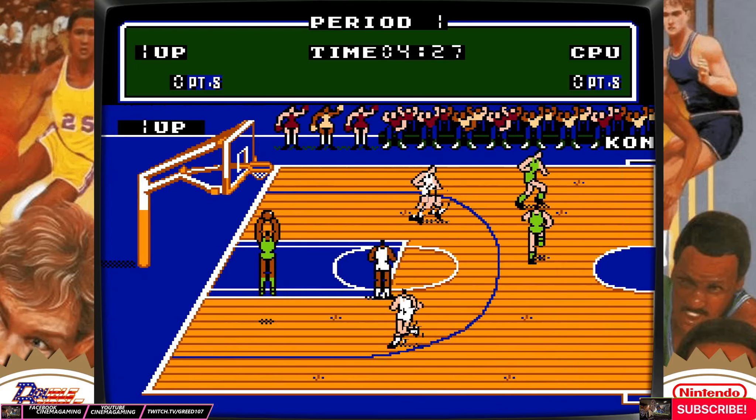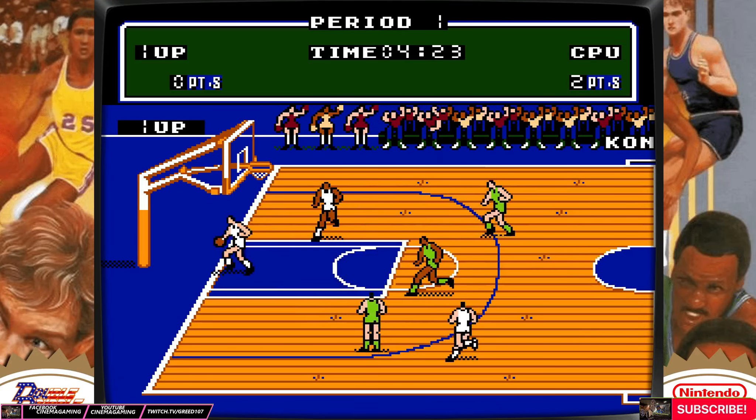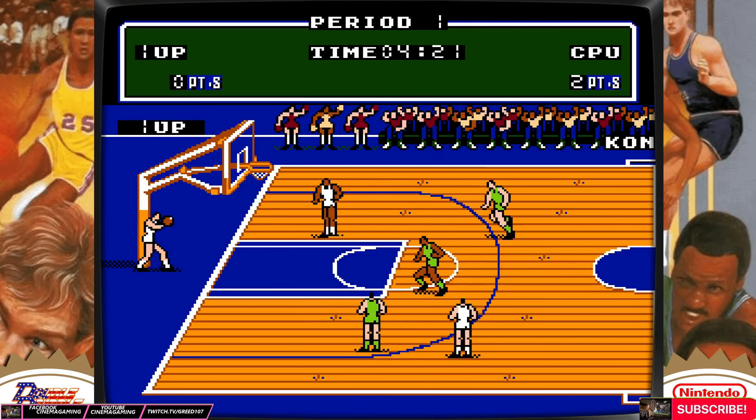Today we are looking at Double Dribble for the NES. Double Dribble was released by Konami in 1987 on the NES. In this basketball game, you have full 5-on-5 court action, ready to captain your team to the title.